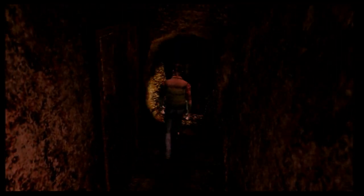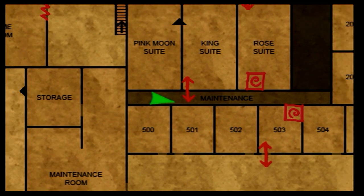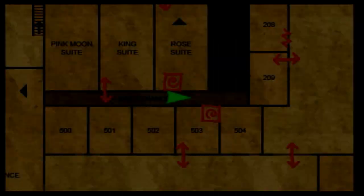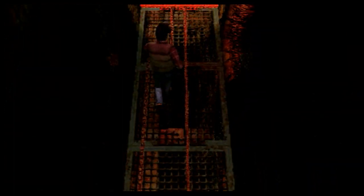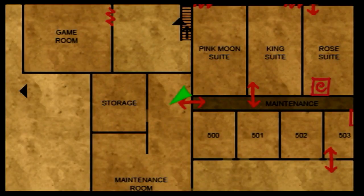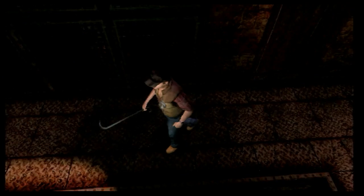No hay nada más. Tengo que pasar por ahí. He salido al otro lado. Me estoy yendo para el lado que no quiero ir. Quiero ir para el otro lado. Hay una puerta que me lleva — ¿a dónde me ha llevado? Al cuarto de mantenimiento.